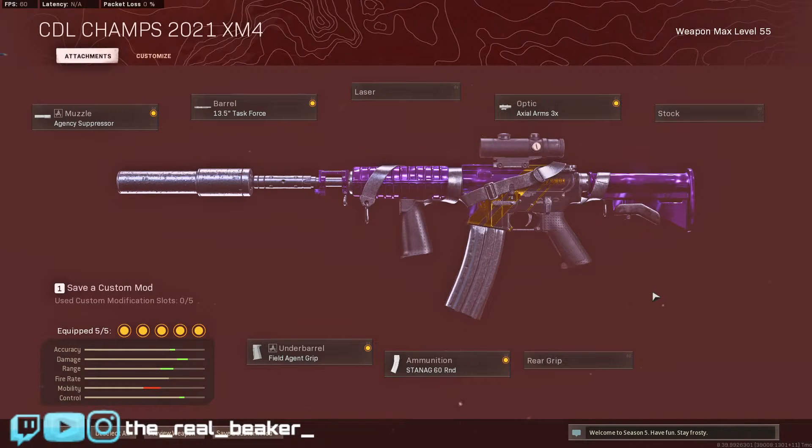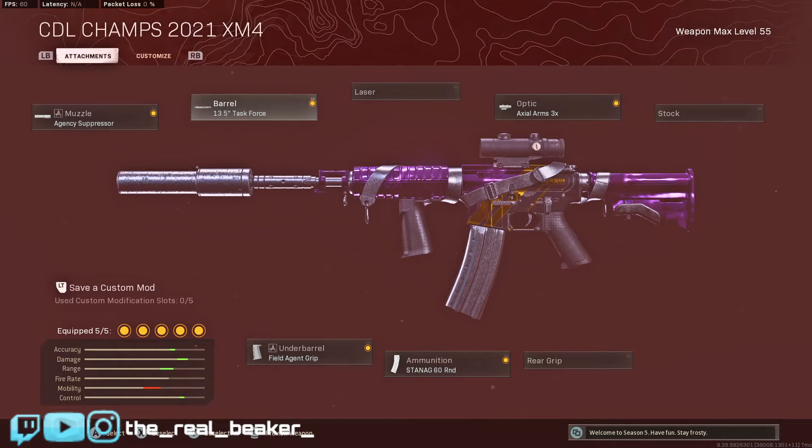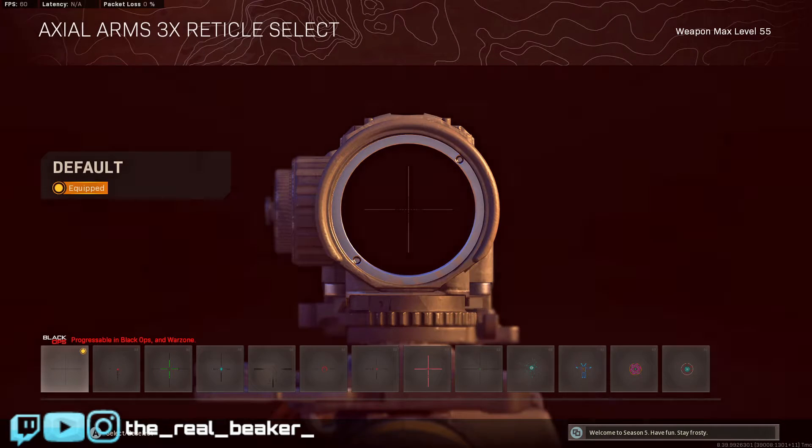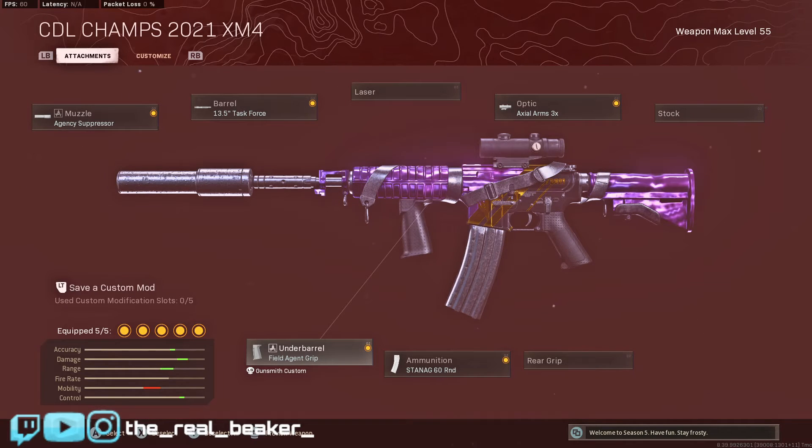XM4 build. So nothing new here with my XM4 build — we're just going to have the agency suppressor and the task force barrel. Because if you didn't watch JGod's barrel video, across all the ARs between the last barrel and the fourth barrel, they're pretty much the same as far as recoil patterns — except for the XM4. This one is absolutely the one to use. It's going to be the task force, which has the smoothest recoil pattern — which, for making this thing a laser beam, is very, very important. And it's really not that slow on ADS compared to the other guns. I'm going to just run the standard Axial Arms 3x optic with the standard reticle — nothing too crazy. Because this thing does have a lot of visual recoil, so using that traditional T-pose crosshair seems to help quite a bit. Standard 60-round mag and the field agent grip — that's the build for the XM4.